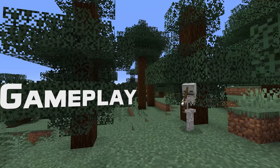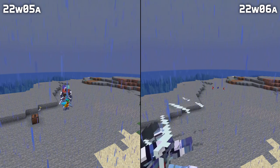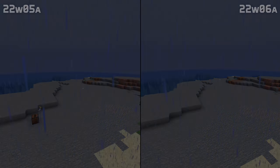In gameplay news, if you had a parrot on your shoulder while using a Riptide Enchanted Trident, you would kill your pet parrot when you took off. The parrot will now instead dismount and live happily ever after.